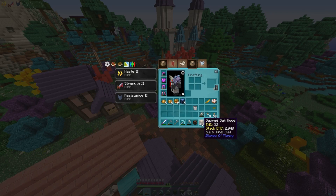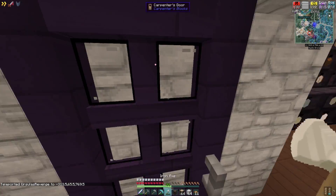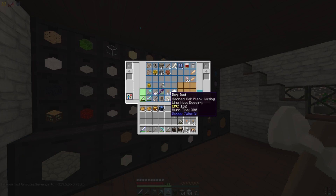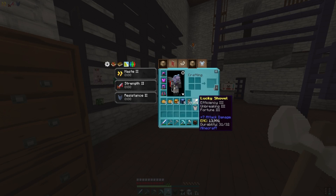We are going to be building a sandwich shop for the citizens of Pixel Hollow. I've already started grabbing a couple of materials — I want to use ghost wood, I want to use the sacred oak. I need to grab a couple of carpenters fences, but I also want to use this dark wood, which is from the nether. We do have a bunch of leaves for it, because I wanted to try to use our lucky shovel — I think it may help us get some saplings. So let's go get our lucky shovel. It's got fortune on it.